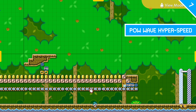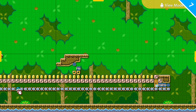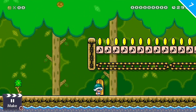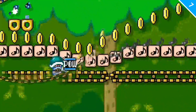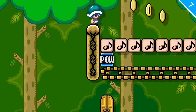Here we have an interesting hyperspeed setup using a POW wave and all of these coins above these note blocks. The POWs are going to activate and the coins are going to drop one after another, putting us into a hyperspeed form. Going into the door, it's going to warp me to the left really fast, and then pop me above the note block to boot. Pretty cool setup.